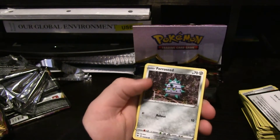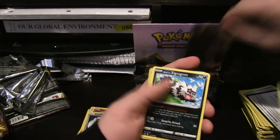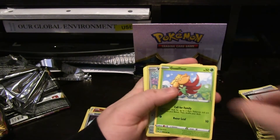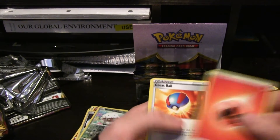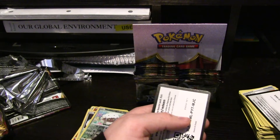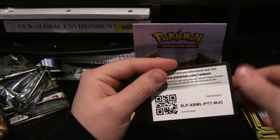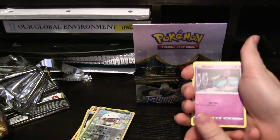Alright, we got Roselia, Ferroseed, Krabby, Galarian Zigzagoon — I really love this card, it's a very nice card. Clawitzer, Hollow Wooloo, Ninetales again, Fire Energy, Great Ball, Galarian Linoone, Rotom Bike — which I don't believe we have. We do not. Rotom Bike is a new one, I didn't realize I even had a Rotom Bike in this set.